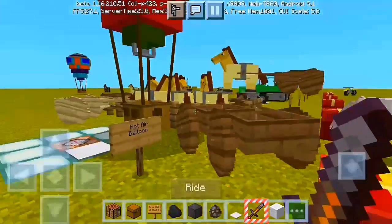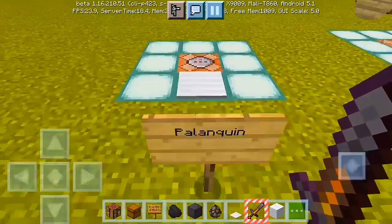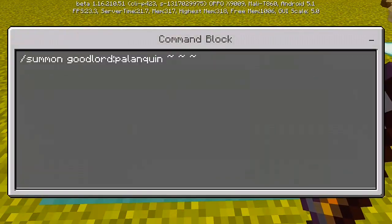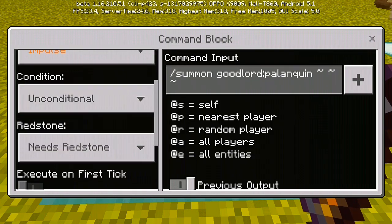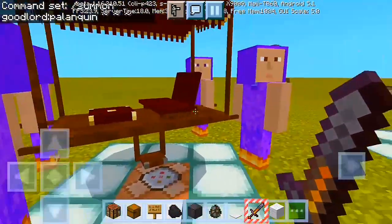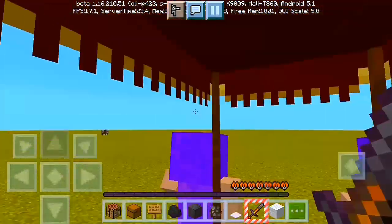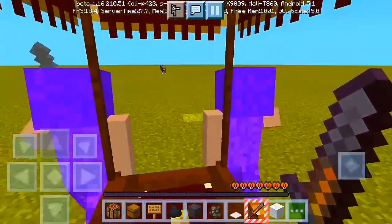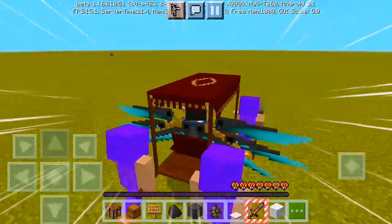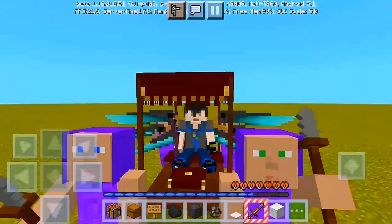Now we're going to my favorite one — let me read the sign — it's called a palanquin. Let's check the command, summon it, step into it, and you can see you have yourself a palanquin. They actually look like Teletubbies, but they're your slaves carrying you. Here are the ingredients down below. Let's go ride it — here you go, we can ride it — epic and cool! Carry your emperor, mongrels! You can see the Teletubbies carrying you.